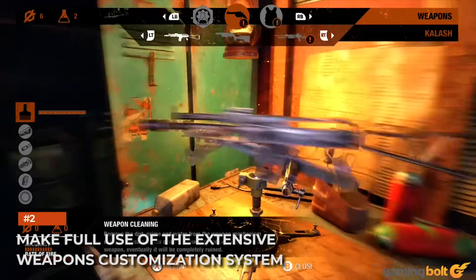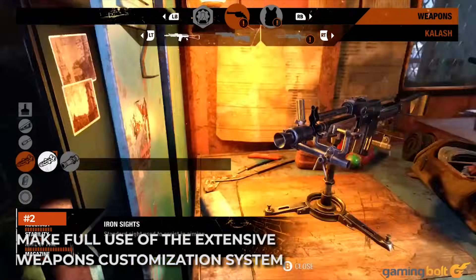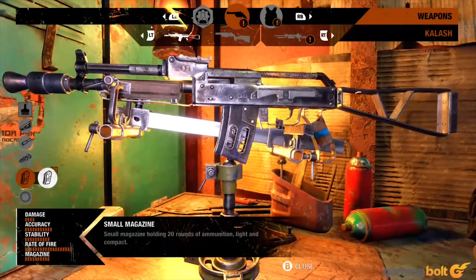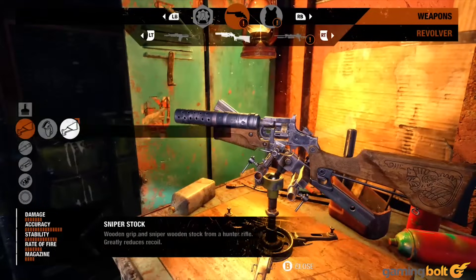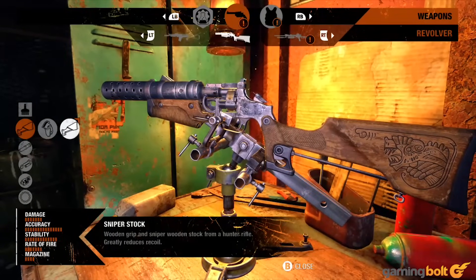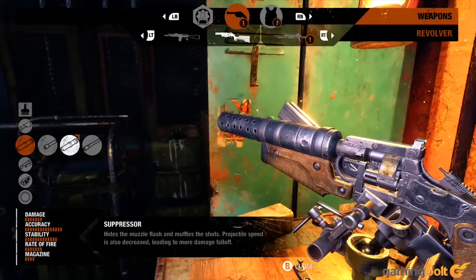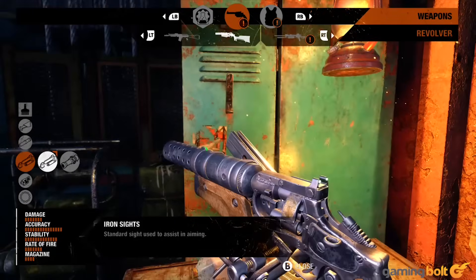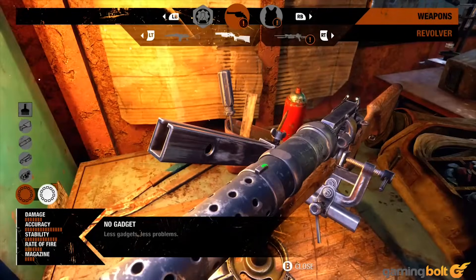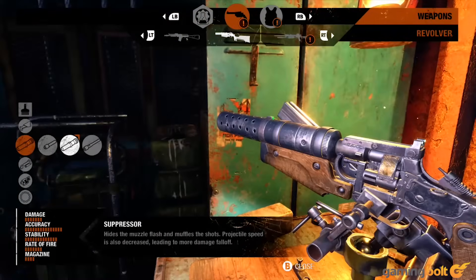At times, side quests can even reward crucial items that make life a lot easier, such as night vision goggles. Speaking of weapon components, customization of weapons isn't exactly new in Metro Exodus — what is new is how much it has been expanded. For starters, you can do it on the fly, quickly, wherever and whenever you want. What's more impressive is just how extensive and robust the customization options are.